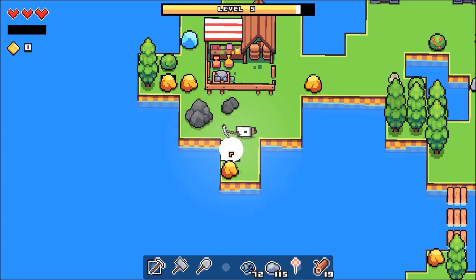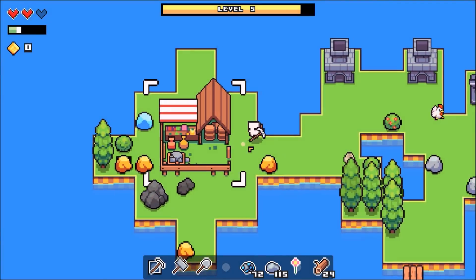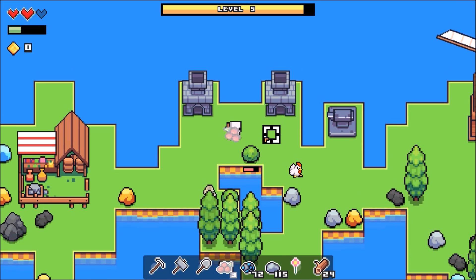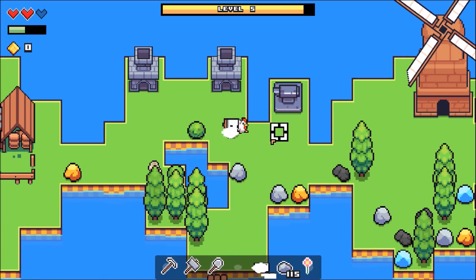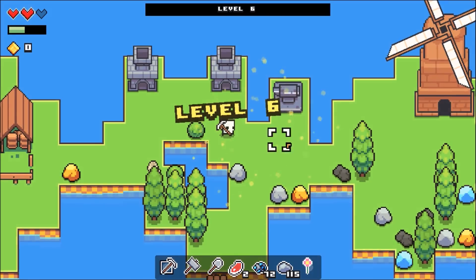I'm starving. I'm trying. Why didn't it drop any food? I'm gonna die. Oh, here we go. Eat those. Oh, I lost a heart. How do I get my heart back? Give me your meat. Thank you. Oh, we're level six.